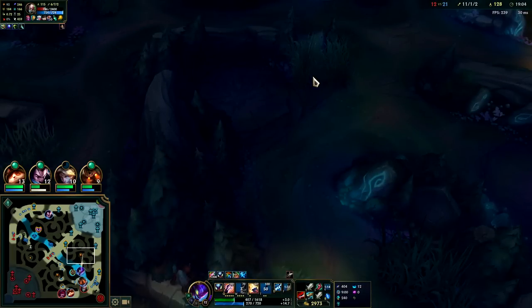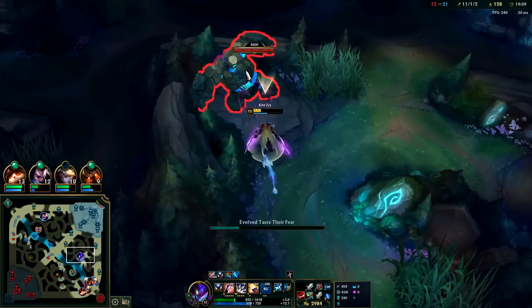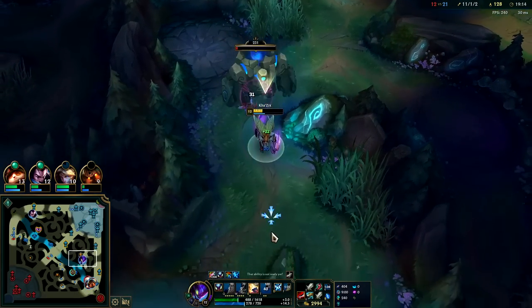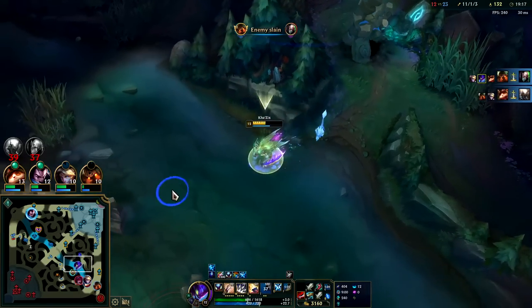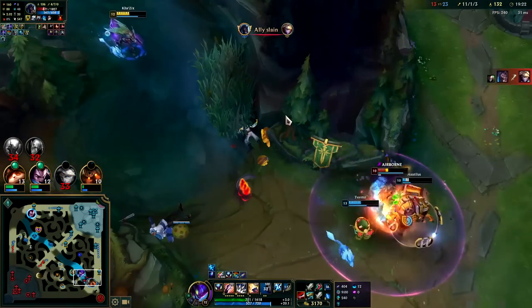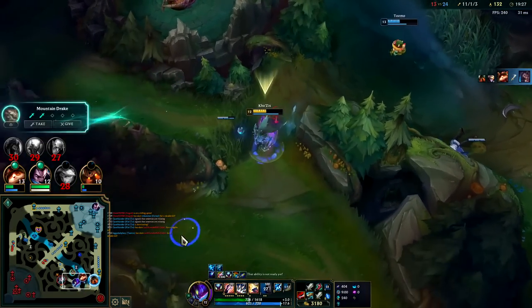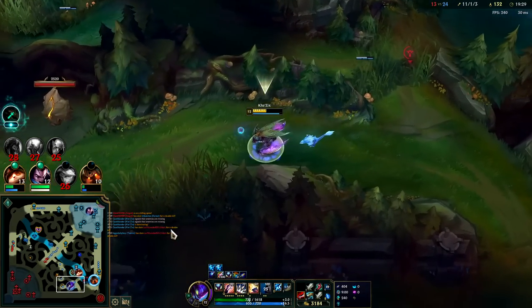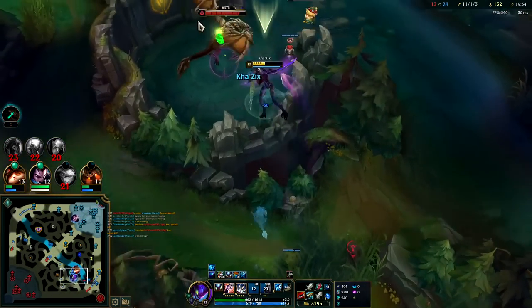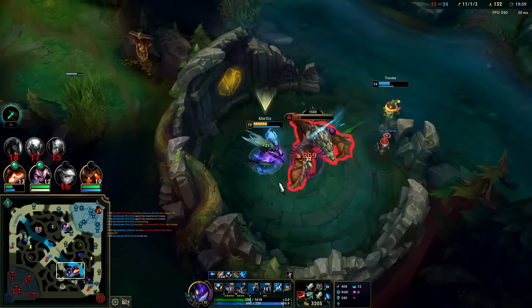You're not going to be able to get me — I'll just press R. Singed's fling has a long animation, and if we go invisible he can't really catch us. I'm very very low on health though. I'll just go for Dragon — this is safer. W into auto Q — big bug Kha'Zix, man.